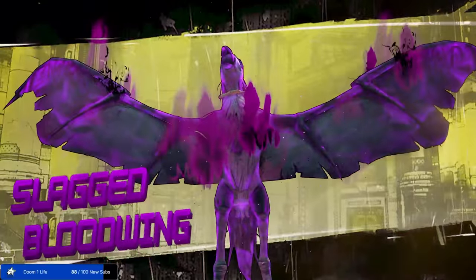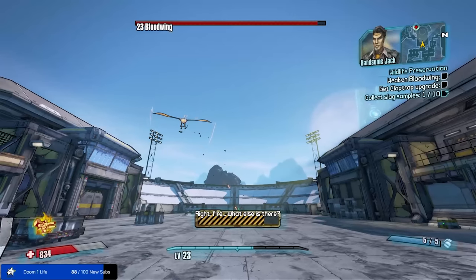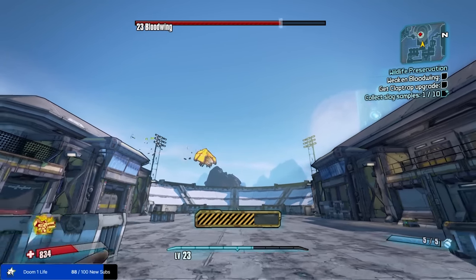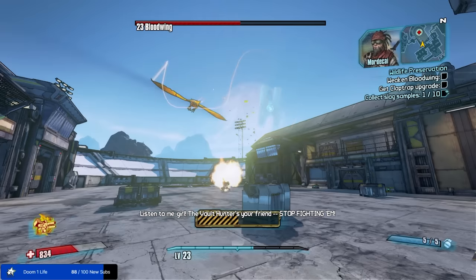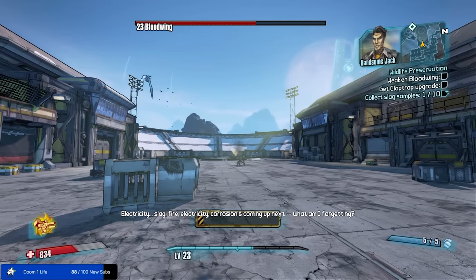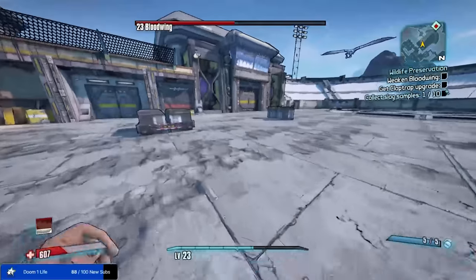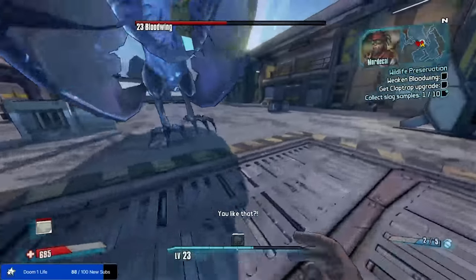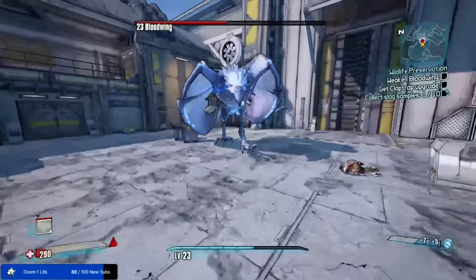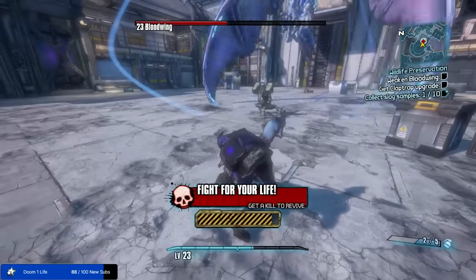Bloodwing time! Alright turret, it's all up to you. My turret shredded through Bloodwing — shock phase is basically over. When the skags come at me, I'm a little screwed. There's no point keeping these skags alive either, because I'm not getting any second winds anytime soon — unless I have the turret already out.